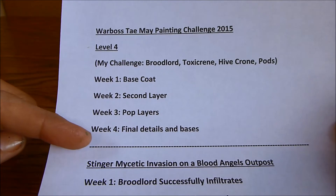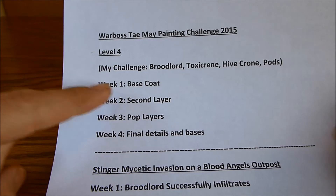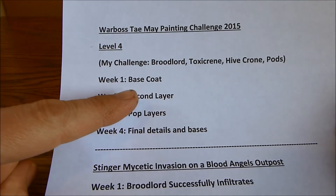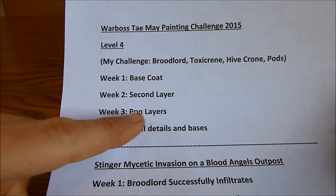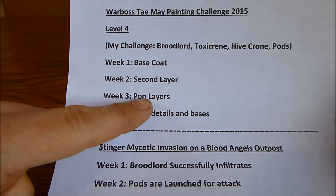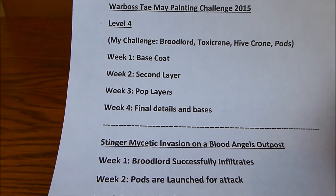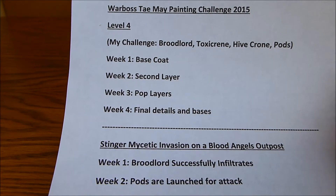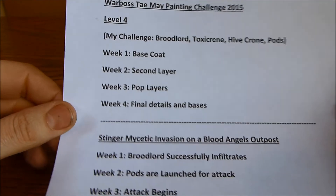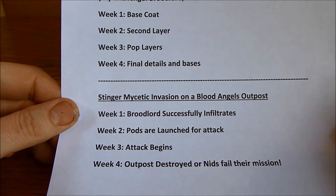I've separated it down into four weeks to give myself clear objectives. Week one will be to base coat everything. Week two will be to do the second layer. Week three is to do the pop layers — so that's the third layer plus additional ones on things like the teeth and stuff. Week four will be the final details: the tongues, the red sections, and completing the bases.